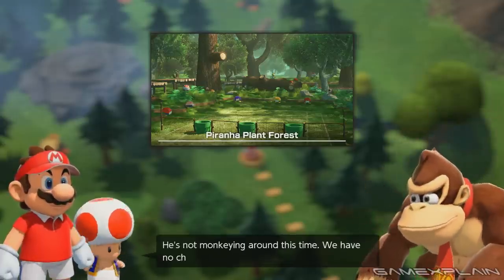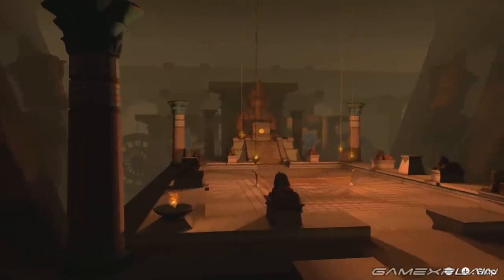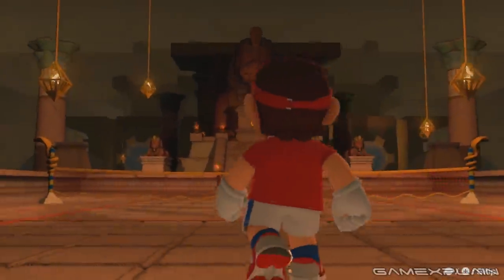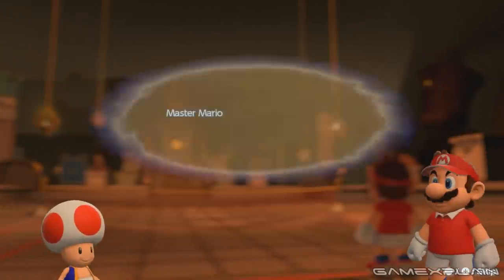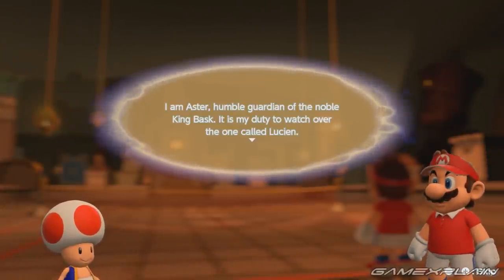One of my favorite little touches is when I went to the Bask Ruins, which I think is one of the first places you'd go to — that's where all the story setup happened. Mario enters the court, it's this really weird rundown ruins area, and Mario's like, 'What the?' He's a little bit freaked out almost by what's going on. So yeah, it definitely has a sense of personality.